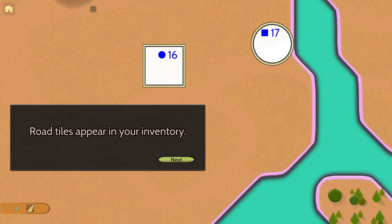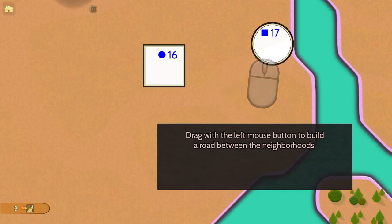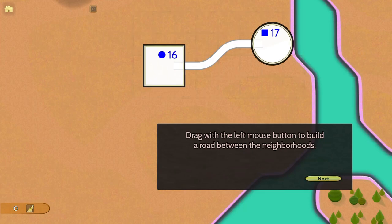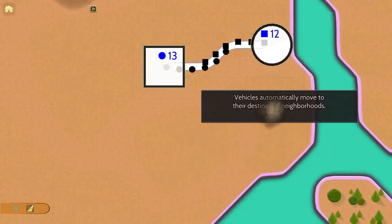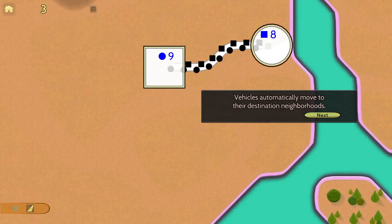Road tiles appear in your inventory. It looks like we can click on those. Drag with the left mouse button to build a road between the neighborhoods. There we go. Vehicles automatically move to their destination neighborhoods. We can see the circles and squares moving there.